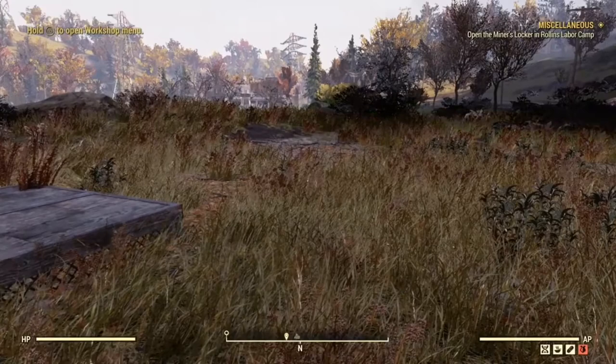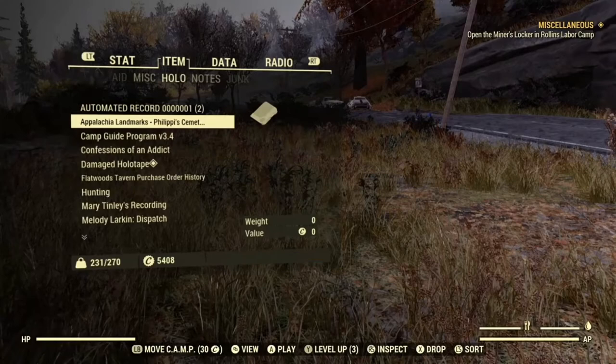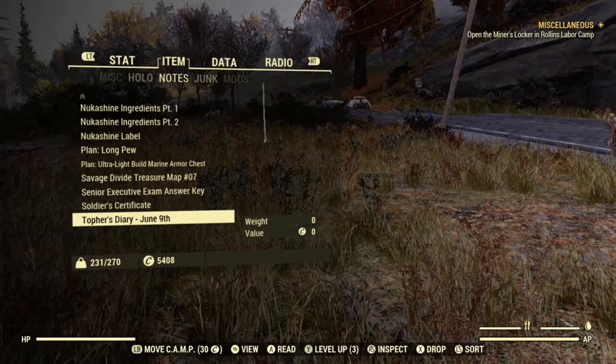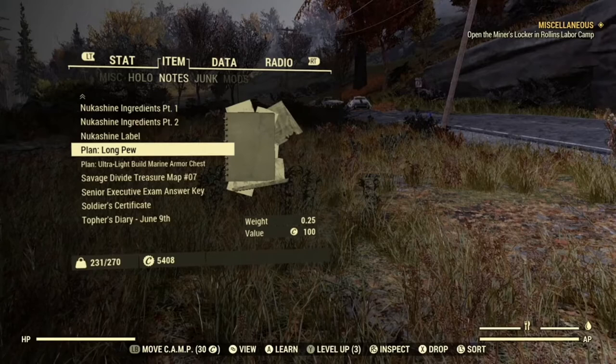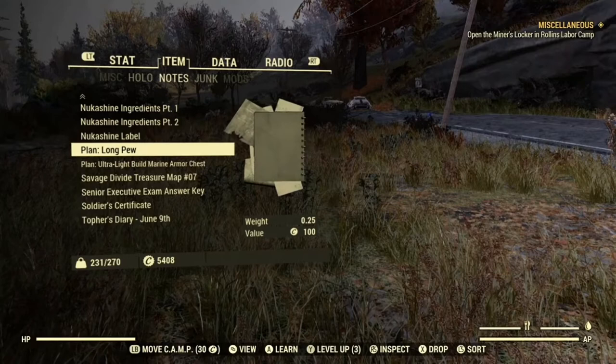To be able to build objects in the world you need to find plans. When you first leave the vault you are given basic building plans — they are already unlocked. But if you want more complicated things and variations of things then you will need to find plans in the world. Plans can be found in various locations lying around; I quite often find them in toolboxes. Some events will drop plans. If you take a workshop you will get a building plan, and in fact to unlock some of the home defence items you need to take a workshop and those will unlock in your build menu.